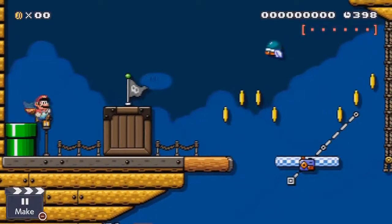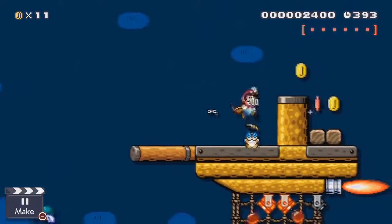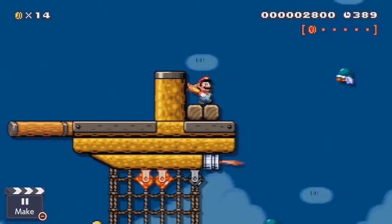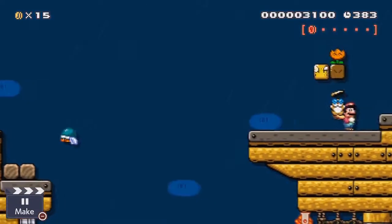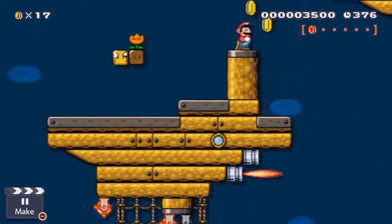I told you guys I really love split paths, and this stage actually has two of them. The first split path requires you to take the high road, where the majority of the pink coins are, and you have to use these little buzzy beetles to get between the floating airship pieces. And yeah, trying to test to make sure that all of these were doable? That was difficult.